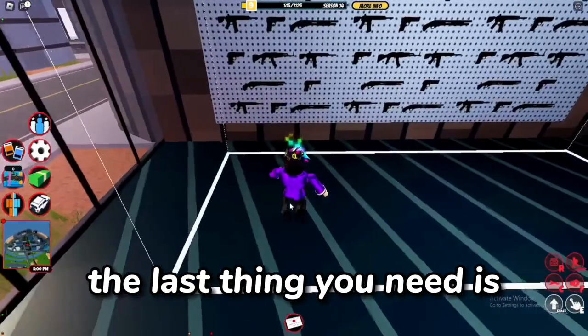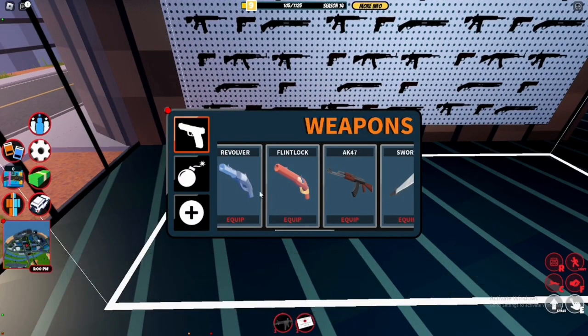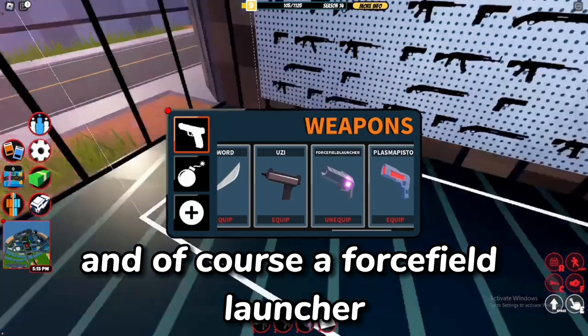Now that you have your invite, the last thing you need is your guns to be able to fight the CEO. I would recommend an AK, a rifle, and of course a force field launcher.